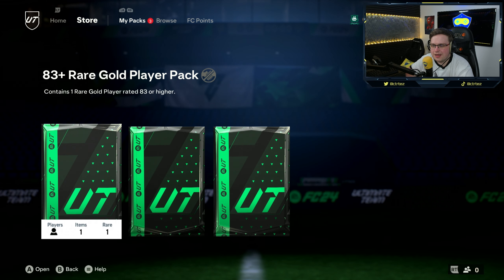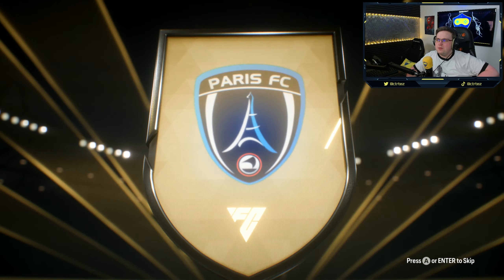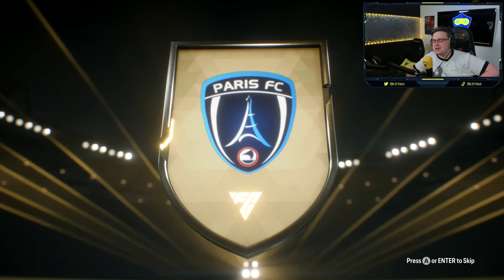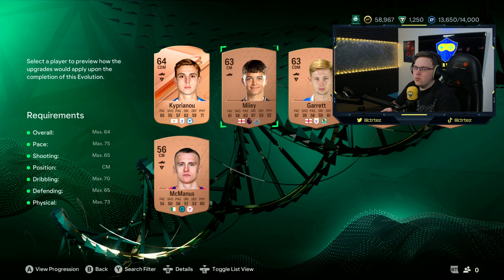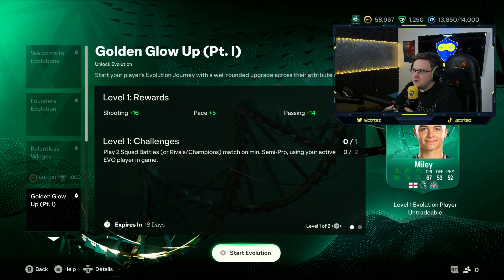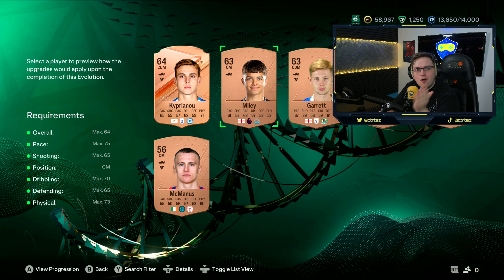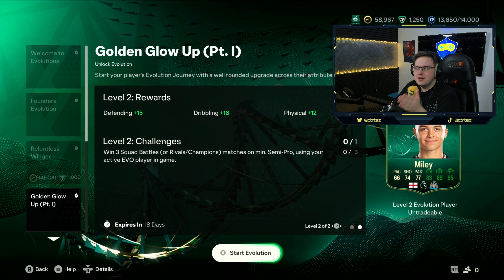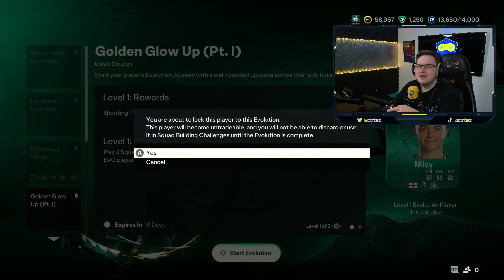83-plus rare gold player pack — I know it's going to be someone stinky, but we're going to open it anyway. Nigerian goalkeeper — it is Nadozi, 84 rated. So now let's look at the progression we can make with Miley. On part one group, it's all going to be fairly simple because we can do everything in squad battles. We basically need to get through five squad battles with Miley — it'll take him from an overall 63 up to 71 on level one, then up to 79 on level two. That is a huge, massive improvement. Let's hit it!